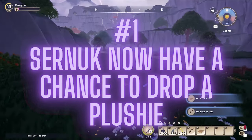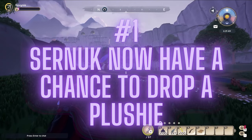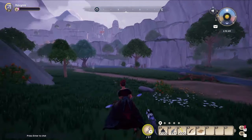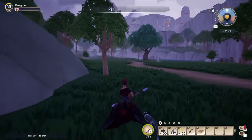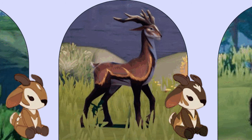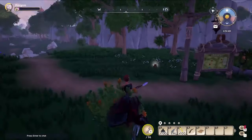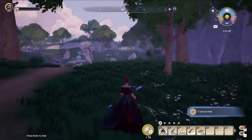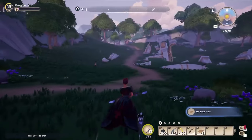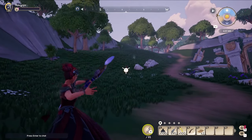Item number one: Cernuk now have an incredibly low chance — but a chance nonetheless — to drop a plushie when you hunt them. Each of the different types of Cernuk have a different plushie that they will drop. It is incredibly rare. It took me about 1,400 arrows to get my first plushie, so a lot of arrows to get that first one.